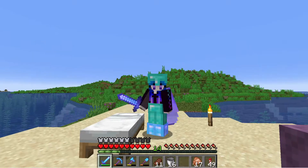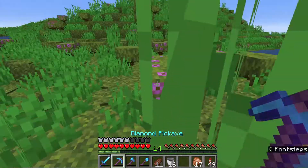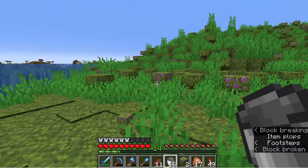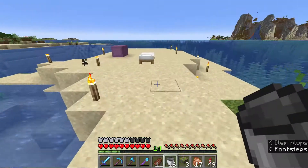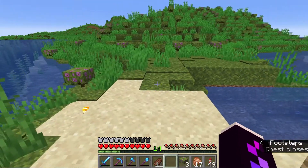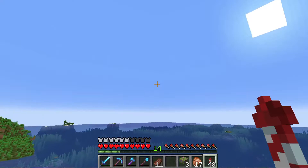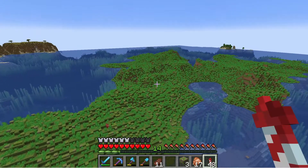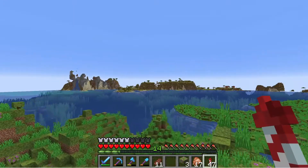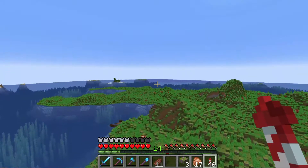Hi everyone, my name is Stella and welcome back to the channel. Today we've got to tackle this huge island behind us - cleaning it up and getting rid of all of these plants. I've got a whole bunch of buckets and chests so we can collect all those resources, which will be super useful. The mossy carpets I'm really excited to use for hidden lighting. We also need to terraform the island, taking down the steep hillsides and covering up all the holes. There's a lot we need to get done today, so let's get right into it.